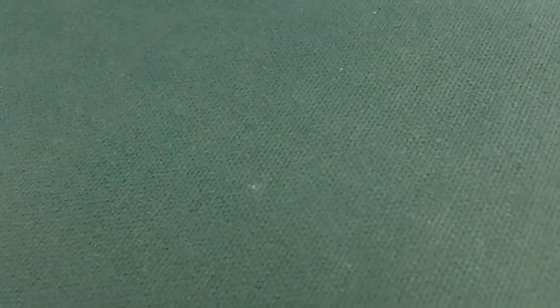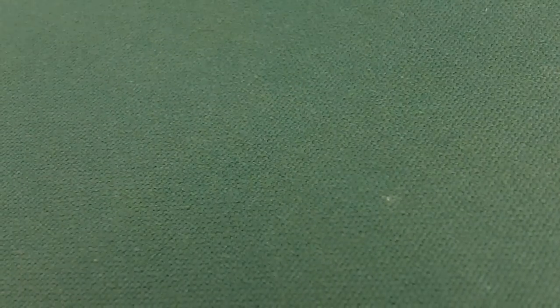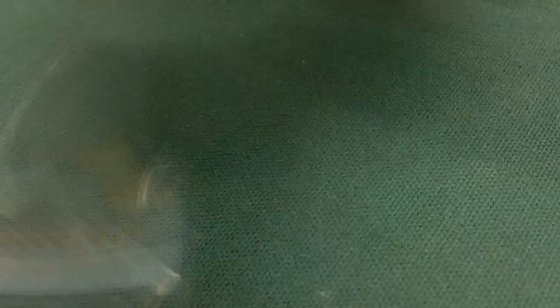And you got my extra deck — you can just run through it real quick. Three Formulas, of course. One Armory Arm, one Catastor, one Dread Warrior — that's side deck related. One Black Rose Dragon, Natural Beast — side deck related. One Stardust, Chevalier de Fleur — side deck related. One Thought Ruler, Colossal Fighter, Trishula, Chimeratech, Blade Blossoms, and Shooting Star Dragon.